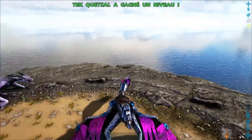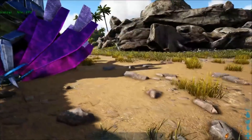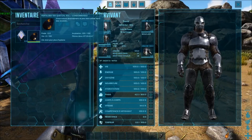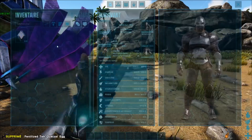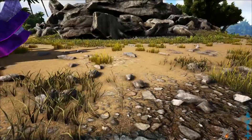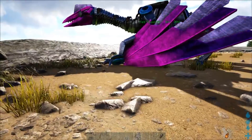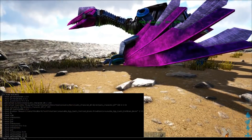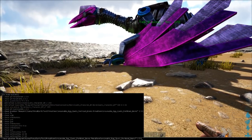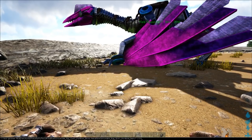Ensuite, l'œuf qui va avec : j'ai trouvé le code de l'œuf fertilisé. Voilà à quoi il ressemble. Il vient de despawner, certainement parce que je l'ai gardé trop longtemps. Un œuf de Quetzal, 35 150.